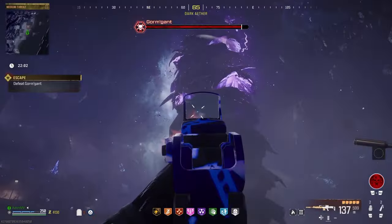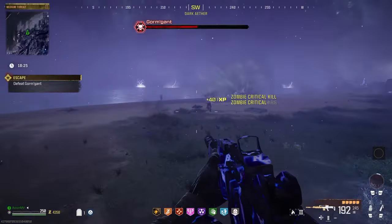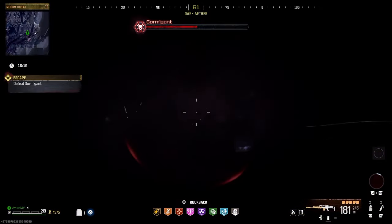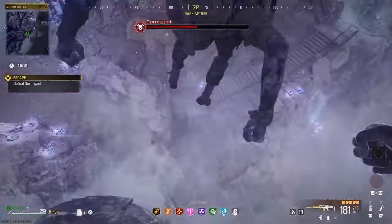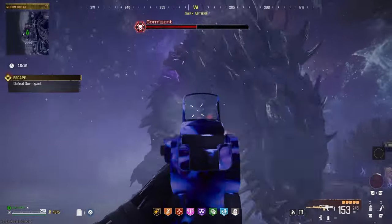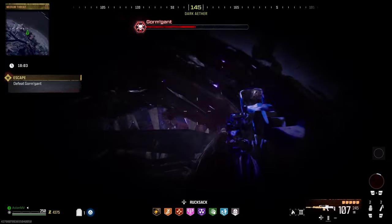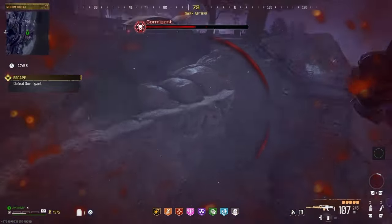Once you see the laser, turn to the left or to the right and then quickly sprint to avoid the beam. Finally, Gormgant can burrow beneath the ground and then launch you into the air, devouring you. You will need to mash the parachute button as this is the only chance to survive this move. Once the worm spits you out, you will pull the chute and make your way back to the ground. If you get hit by the head of Gormgant during its slam attack, it will eat you as well, which will require you to perform the exact same parachute spamming technique.